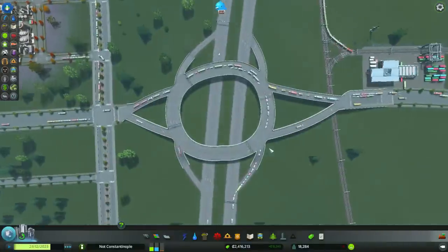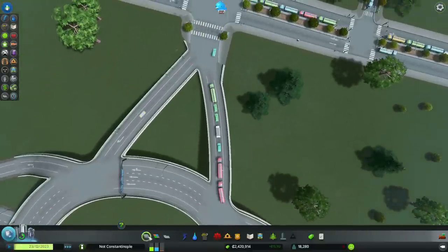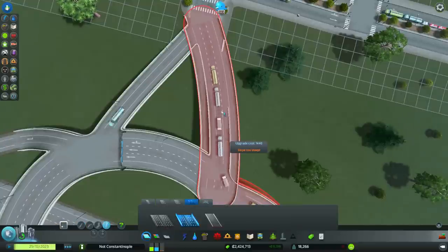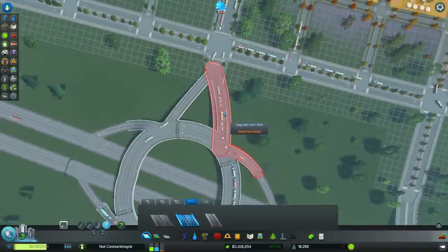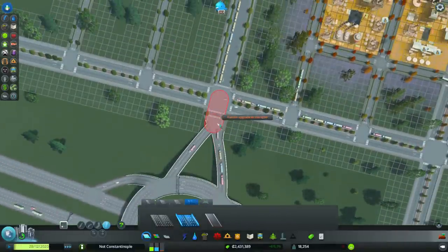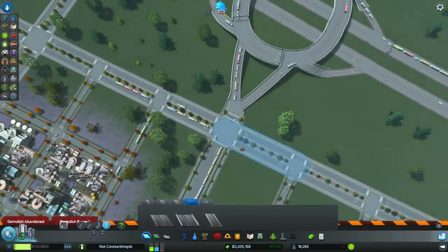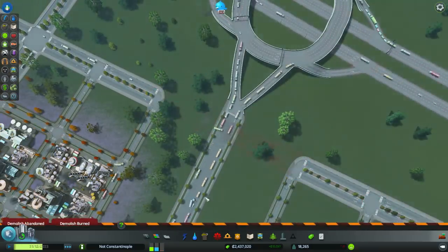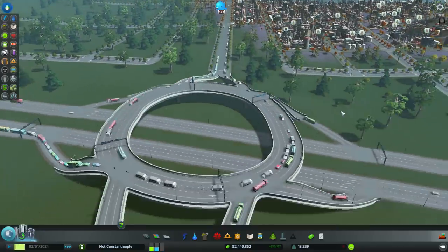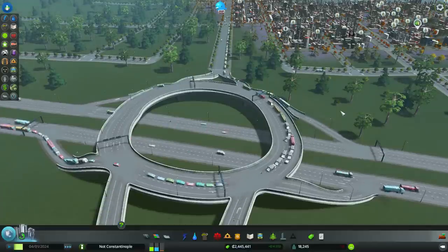It looks like having only one lane here is a problem — we should probably try to make this into a three-lane thing. This stoplight is a problem. If we just delete this road here... no more problem! Maybe we just don't have that intersection there, because without that intersection we're not going to have any trouble, are we?